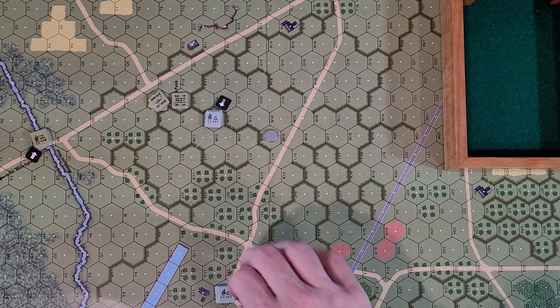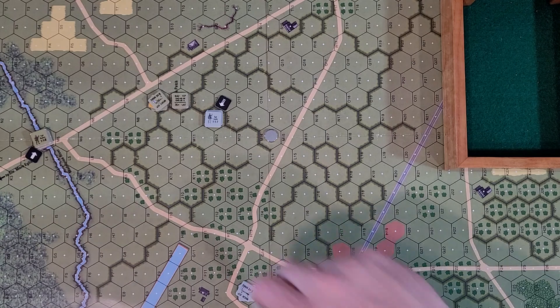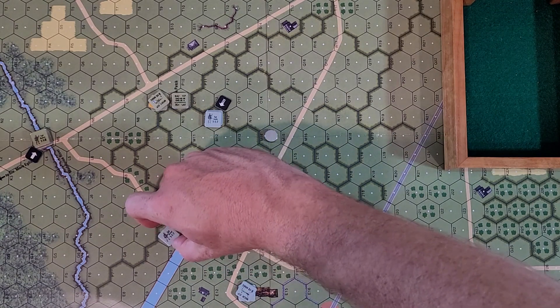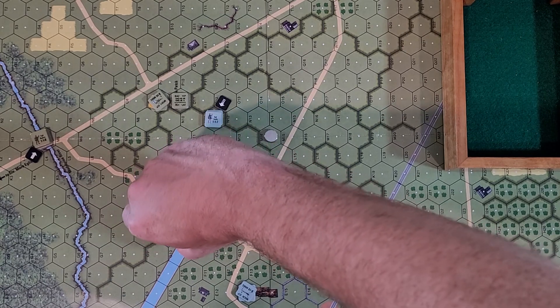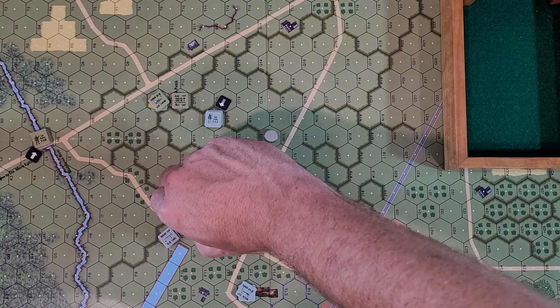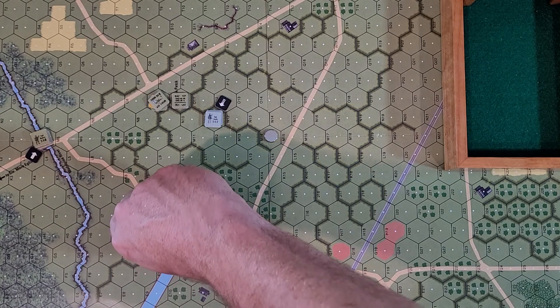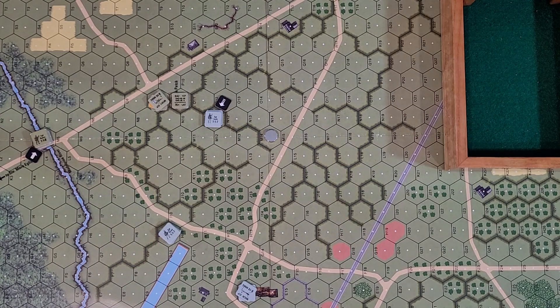We're going to take Sergeant Brost and get him moving through here. He started up there - orchards don't cost anything extra. We're going to go one, two, three, four and set him up right here. Counting out, one through eight, he could assault fire the LMG - that'd be a two-and-a-half, down to a two. I think we'll be okay here.